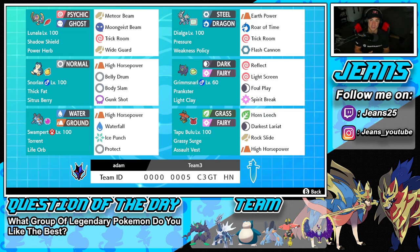If you want to try this team for yourself, the rental code is at the bottom of the screen. Let's get after it — hop on that ranked doubles ladder and get some wins with this Lunala, Weakness Policy Dialga, Life Orb Swampert, and Tapu Bulu team.